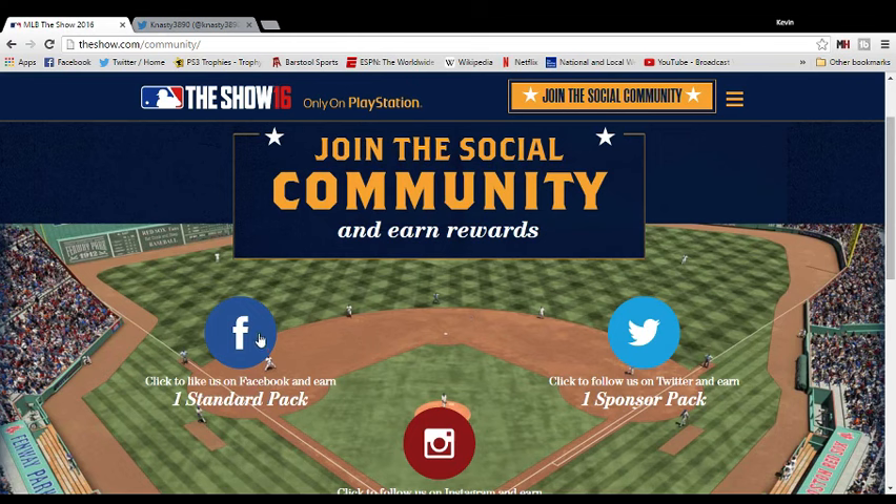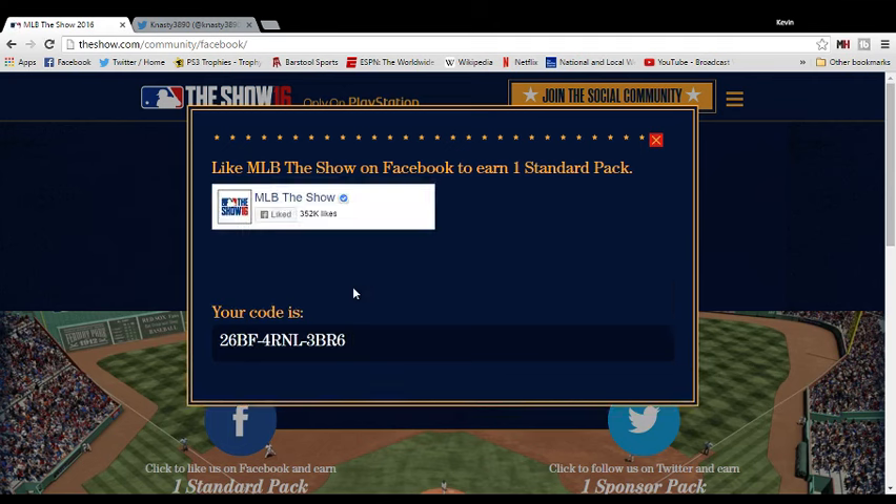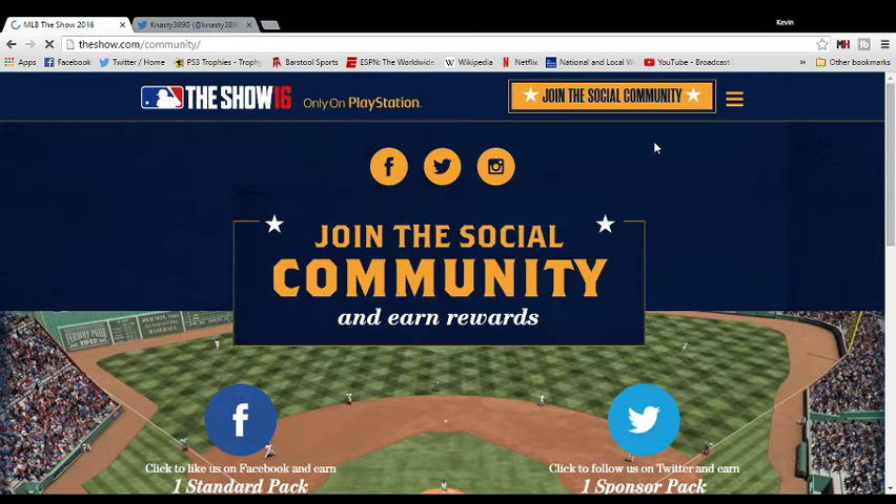What you're going to do is click on each one — it will take you to the page and you just have to hit like or follow. You'll get a code for each one. Don't try using my code, it's already been entered. You get a code for Facebook, a code for Twitter, and a code for Instagram. Once you get those codes, you're ready for the next step.